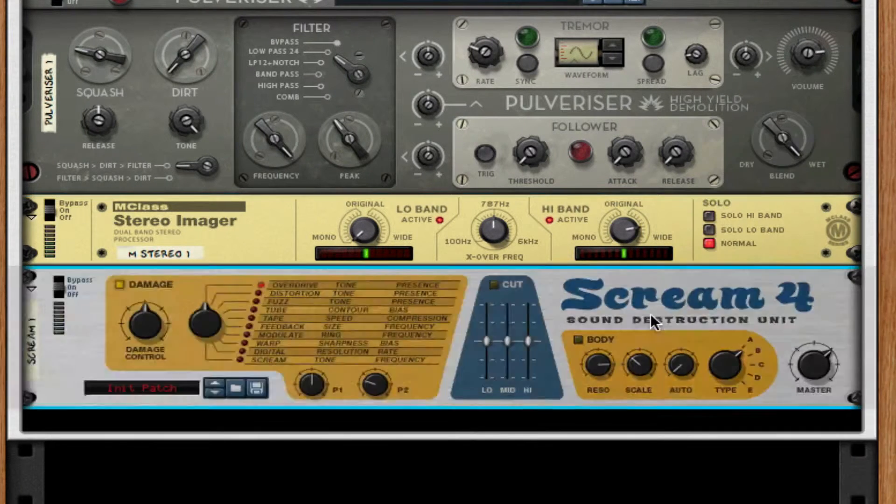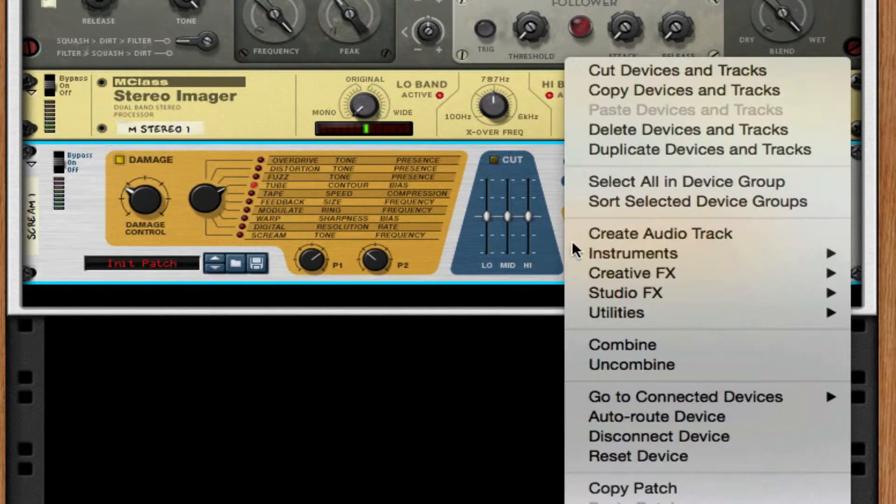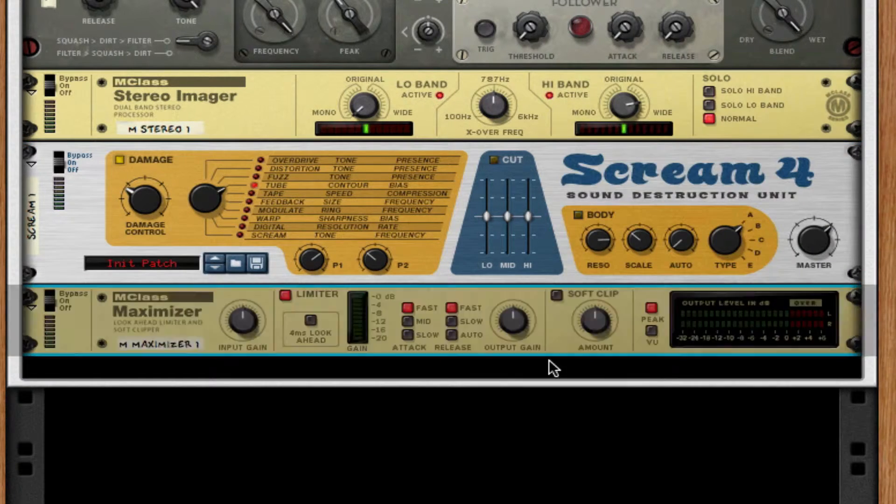Throw on a Scream 4 to give it some distortion. Take the damage down to about 36 — we don't want this too loud. Set it to tube type: P1 at 86 and P2 at about 40. Then throw on a maximizer, take it off limiter, put release to auto, turn on soft clip, and set the amount to full.